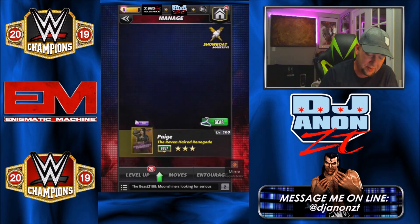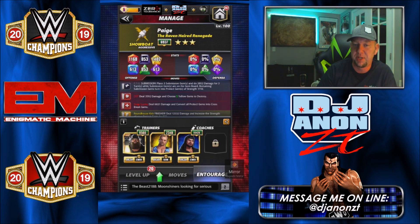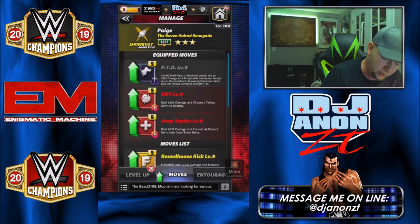You guys get the idea of how those moves work — hit the submission, put the submission gems on yellow, go into the red moves, turn those protect gems into cross break gems, then use your DDT to destroy them. You can also put Kevin Owens on her and have the submission last six or seven turns instead of three. Without DDP you're only choosing two, but there's usually only three cross break gems total without props.